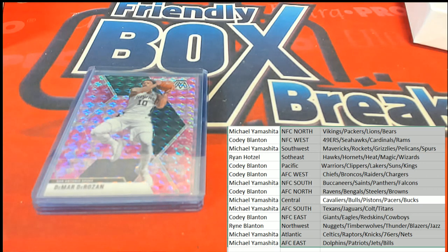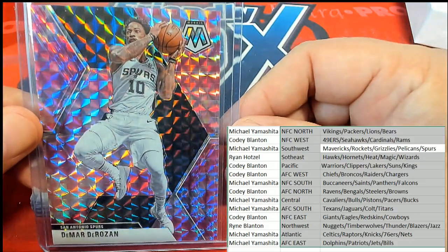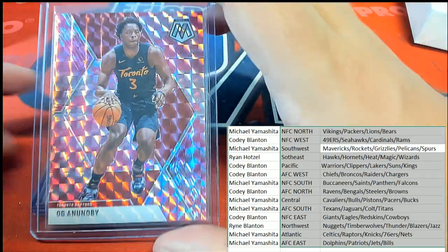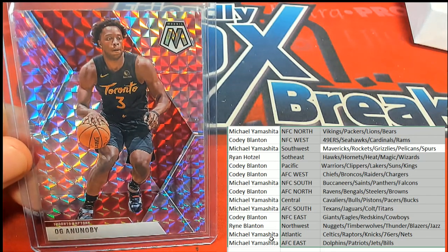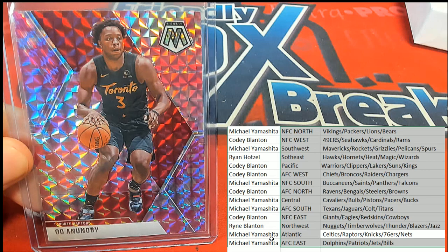Nice prism — we got the Spurs coming out of here. Michael Y pulls another one down — Michael Y pulls another one down, congratulations! And that is going to be Michael Y as well. Wow, three in a row for Michael — man, you're doing great in the break, you are a lucky guy.